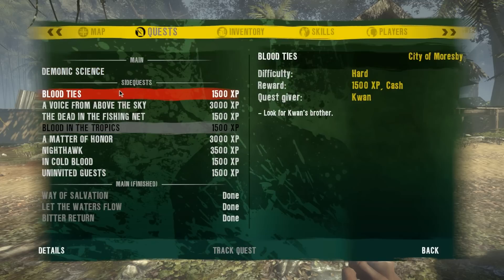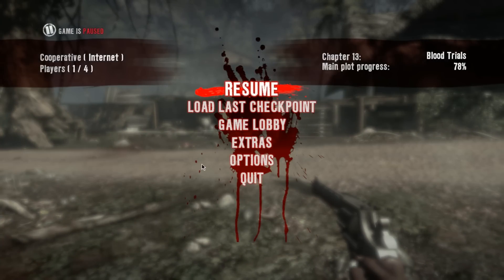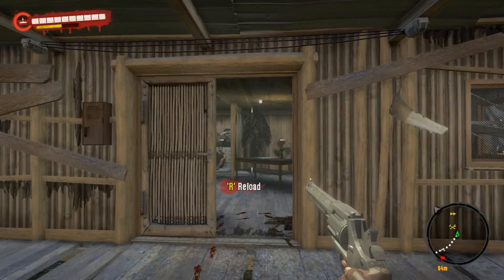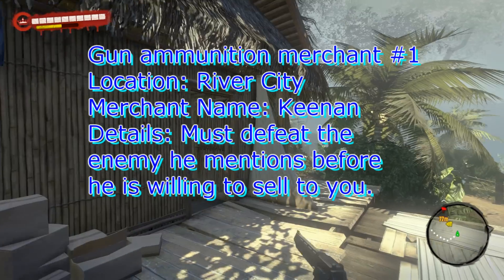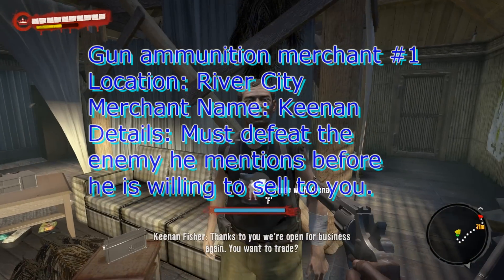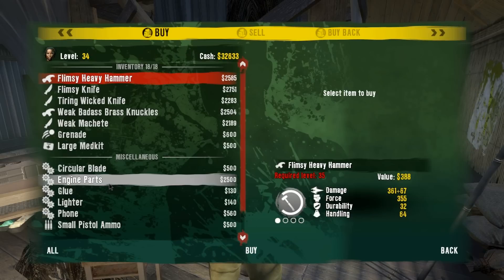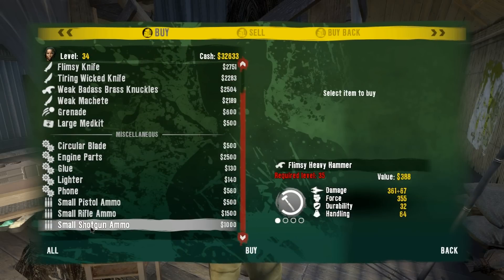Simply make sure your quest is on Blood the Tropics, then quit the game and reload — it will reset the crates. One regular supplier for gun ammunition of all types is the merchant for River Village. He sells all the different types of ammo.